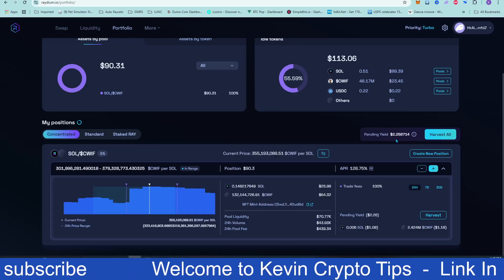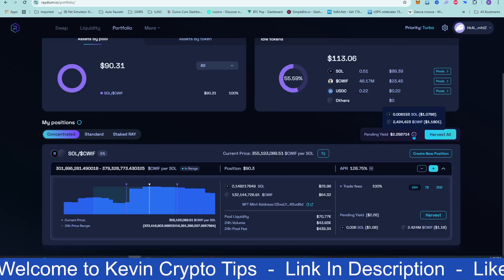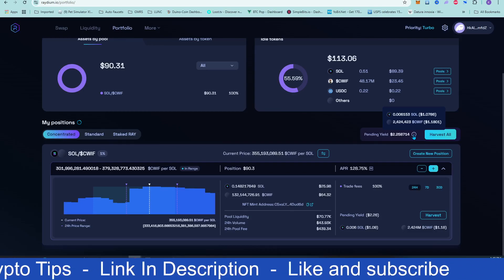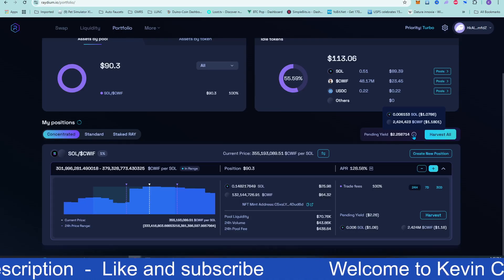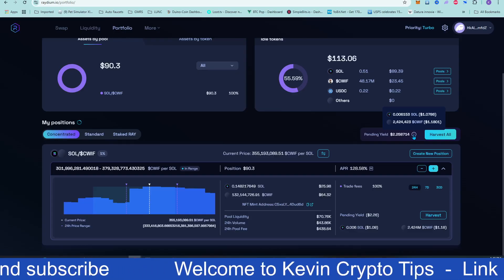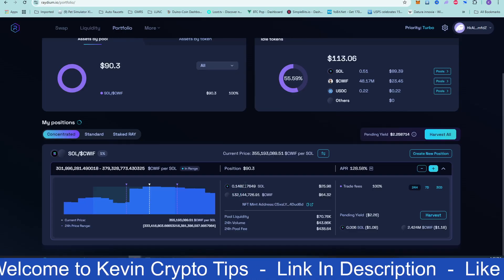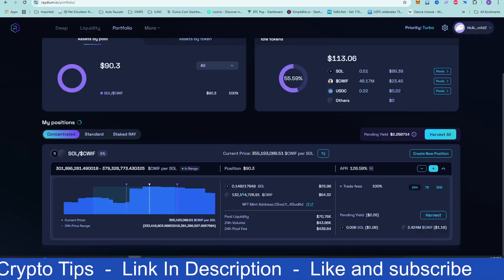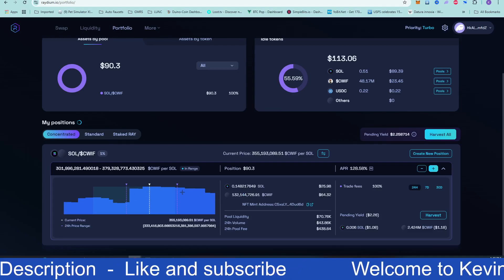In less than 24 hours I've earned $2.25 — that's 2,424,000 Cat with Hat and $1.07 in Solana. What's good about this is you're building your Cat with Hat balance all the time. The Solana and Cat with Hat earnings go back and forth as buys and sells come in — you're earning a percentage of that. Always keep track of your ranges, because eventually if the coin moves significantly, it will get kicked out of your range.